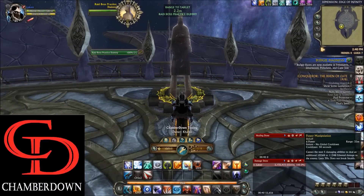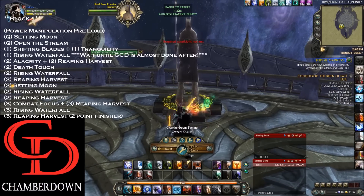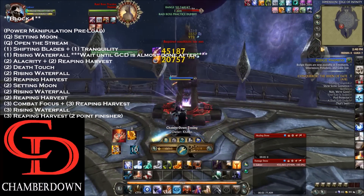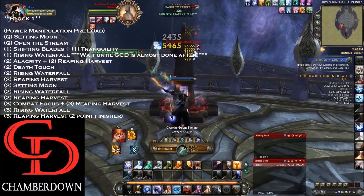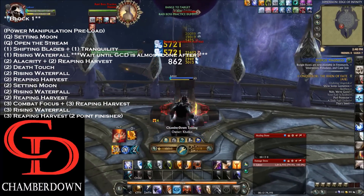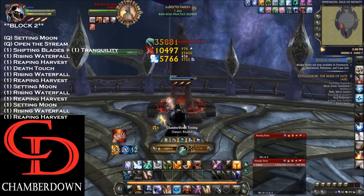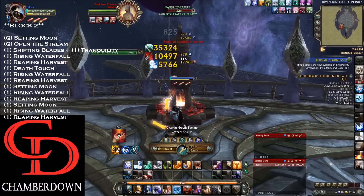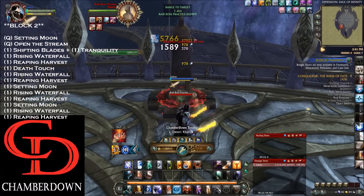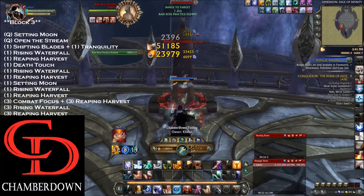In the live demo: first make sure all your buffs are up, target yourself and fire Power Manipulation, then target the boss and hit Q twice, then 1 twice. Wait for the global to be almost done, then start spamming your 2 key — first finisher, second finisher, one more finisher — then move to the 3 key for Combat Focus finisher, then 2-point builder, finisher, and refresh your DoTs again with Q twice, then move back to the 1 key and keep spamming it to consume Shifting Blades.